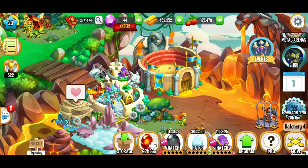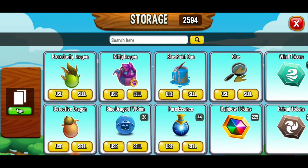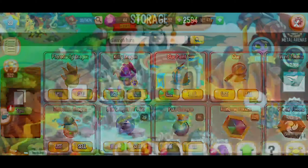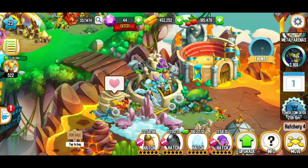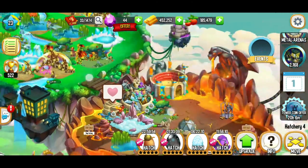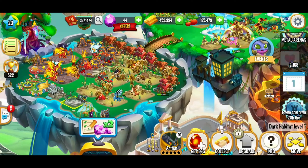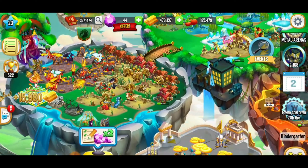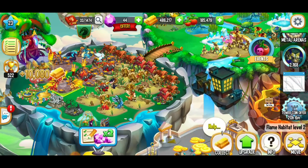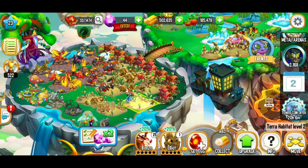We've got a dragon that's going to be ready in an hour and a half. I can't stop thinking about the detective dragon — it's got a hatch time of 23 hours. I'm feeling great about this. Before I leave, I'm going to collect all the gold we've saved up here. We're doing real good, and I'm going to be saving up that gold so we can get 5 million gold to level up our dragon roost once again.